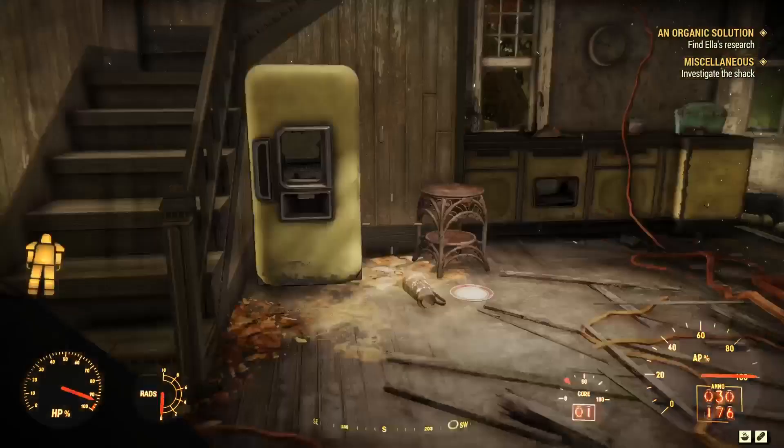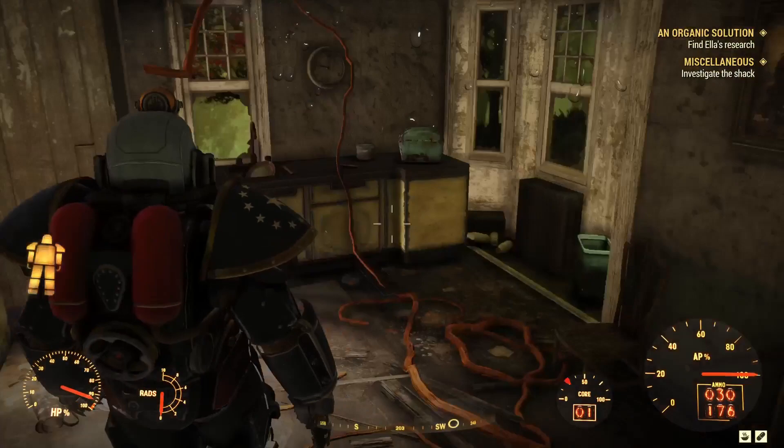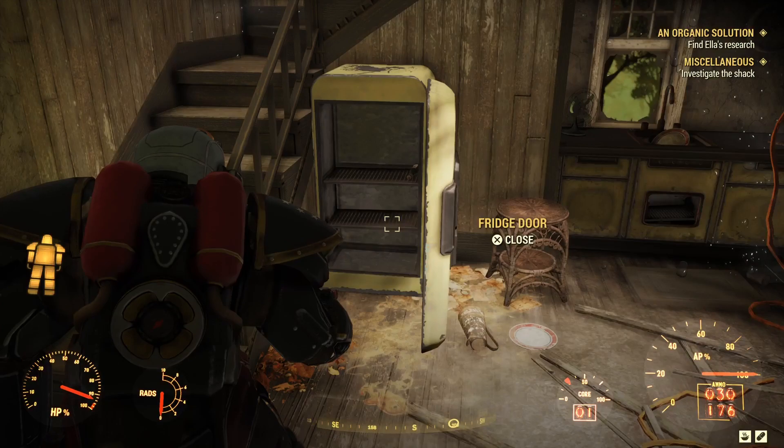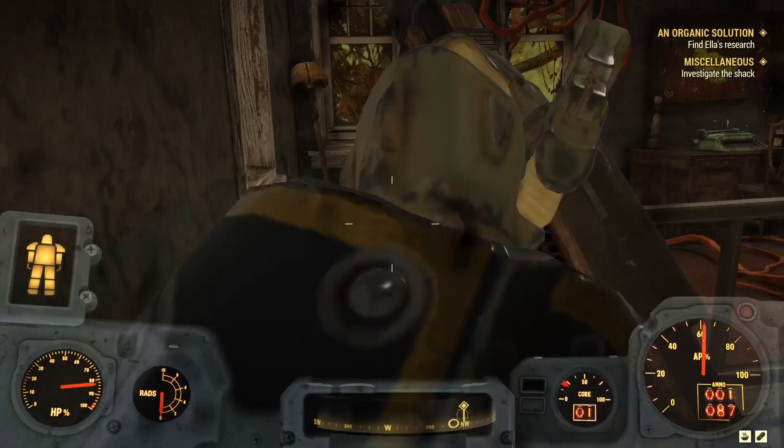So when you're done with all that and you have the Organic Solution quest, make your way to this point and head into the house. There's a recipe in that little box. There are one or two ants upstairs — they're not bad. Their defense is pretty high but their offense is pretty low, so you can swing at them to get the house cleared, then head up the stairs.